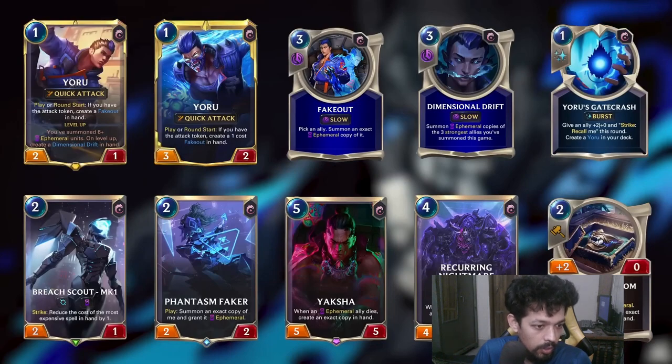Breach is also in Legends of Runeterra. And Phantasm's Faker ability wants an extra copy of itself and grants it — that's a very interesting mechanic.